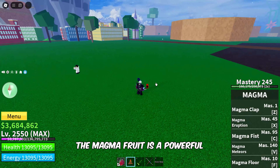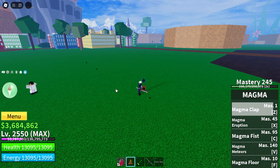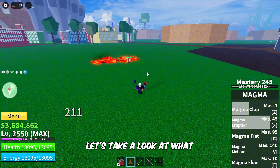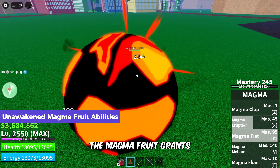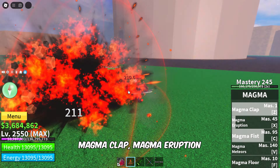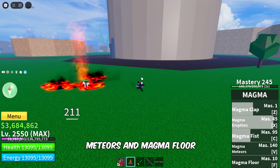The Magma Fruit is a powerful fruit with two forms: Unawakened and Awakened, each with its own set of abilities. Let's take a look at what each form offers. In its unawakened form, the Magma Fruit grants the moves that include Magma Clap, Magma Eruption, Magma Fist, Magma Meteors, and Magma Floor.